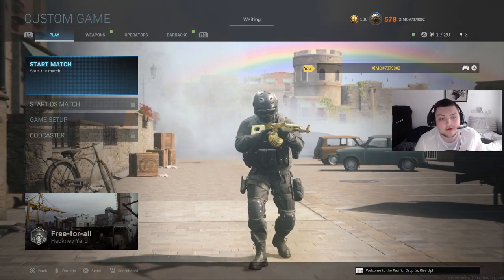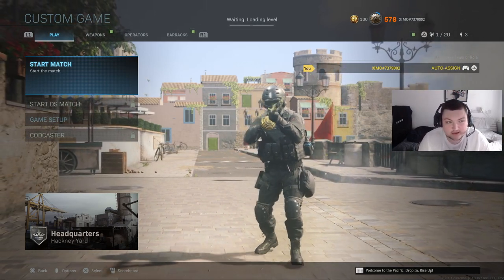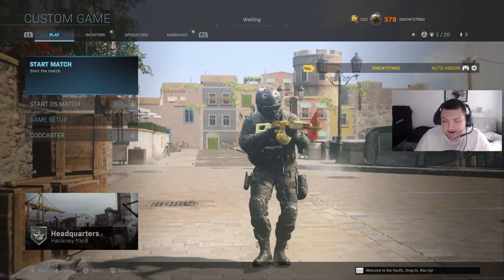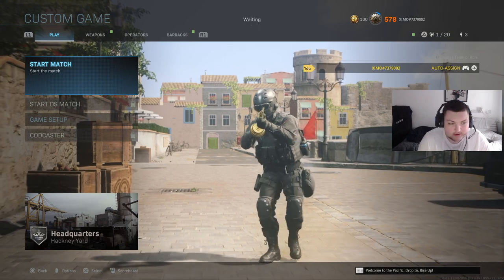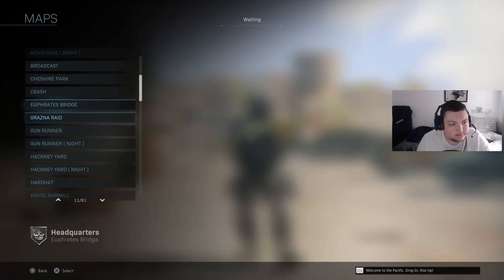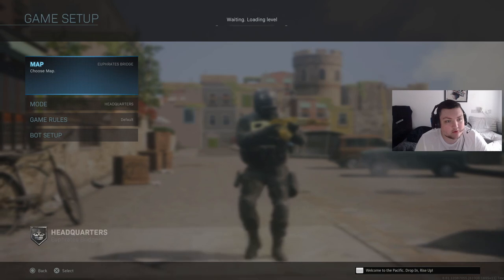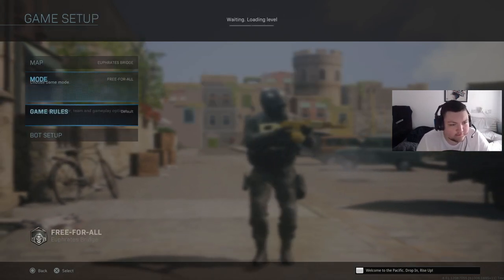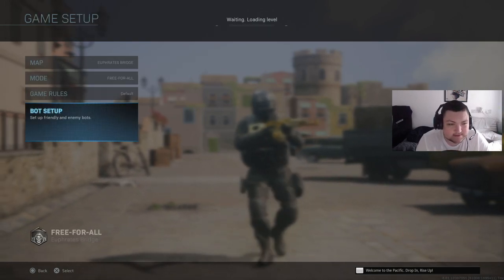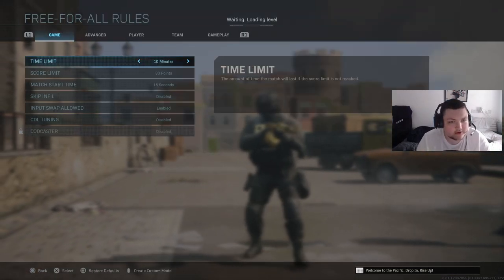The first mode I'll show you is the practice mode — this is what I use to practice recoil control, tracking, close range, long range, whatever I feel like working on. For the practice mode, you want to play on a map with multiple different sight lines for long-range AR and sniper practice. I always use Shoot House Bridge, set to free-for-all, with bots set to 11 on the lowest difficulty so they don't throw stun grenades.